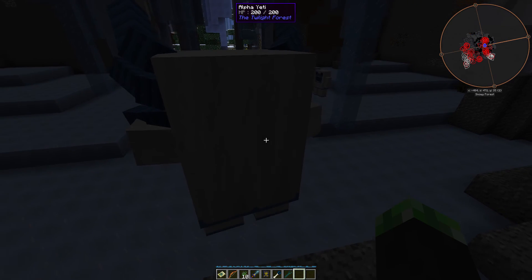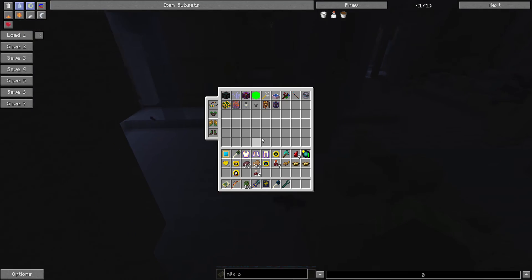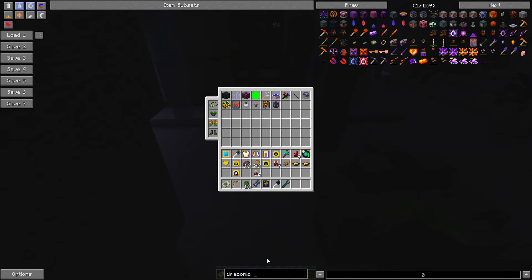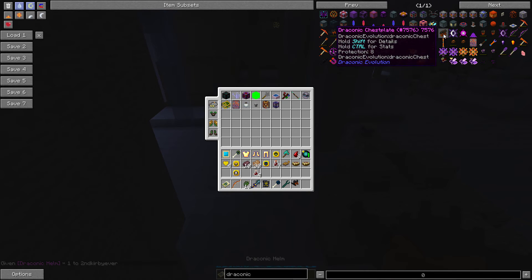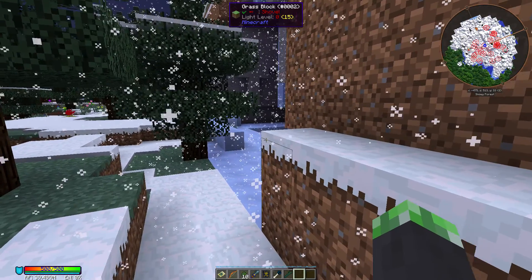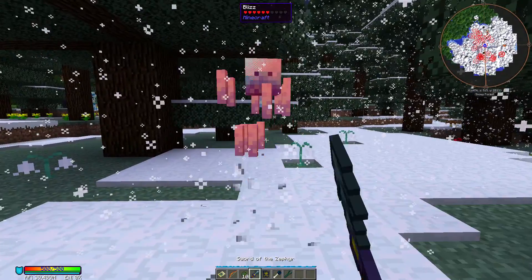We've got one big alpha yeti which has 200 health. Give me a second to switch into some powerful armor — I'm going for draconic armor because that is some powerful stuff. I was planning on switching into survival to test the alpha yeti. Armor's on. Let's get rid of this blizz.